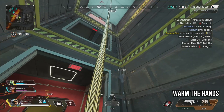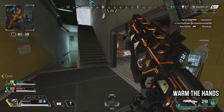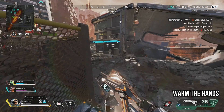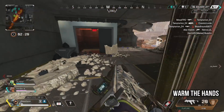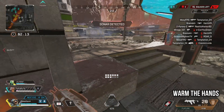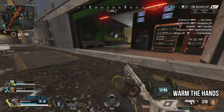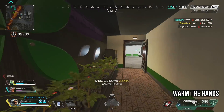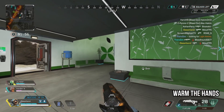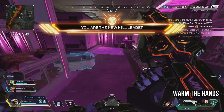Tip number five is warming your hands up before you play. This might sound stupid, but if you come inside from the cold — I'm on the northeast coast and it gets freezing — your hands are like ice. Either wash your hands with warm water or sit on them for about five minutes before playing. You want your hands slightly clammy and warm, because if you're stiff and cold your movement and aim won't be on point.